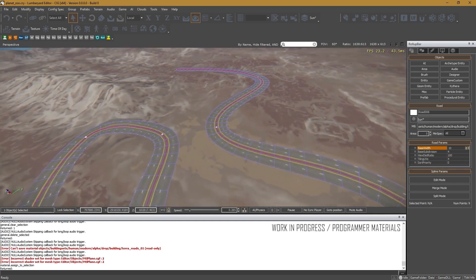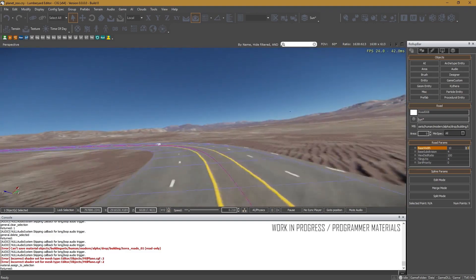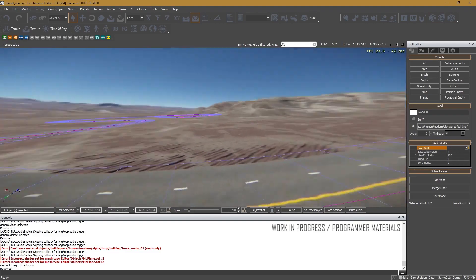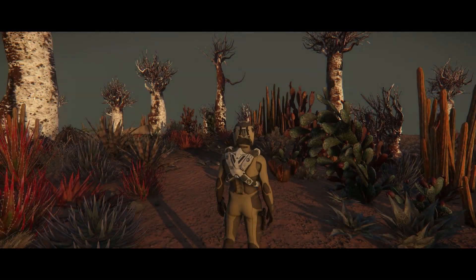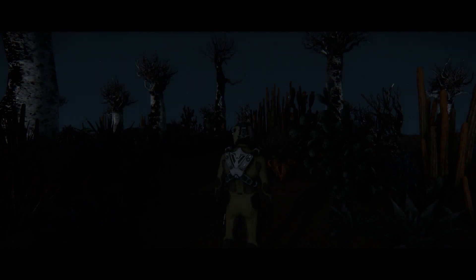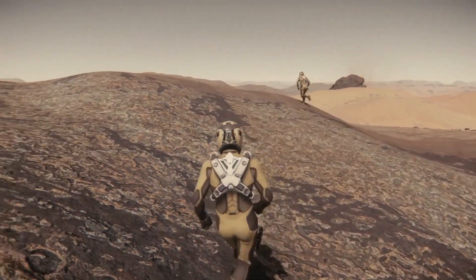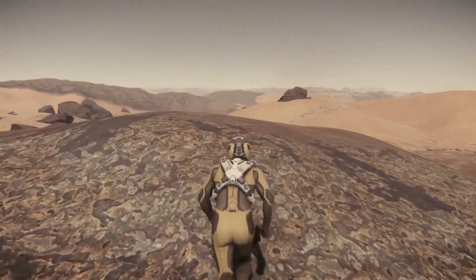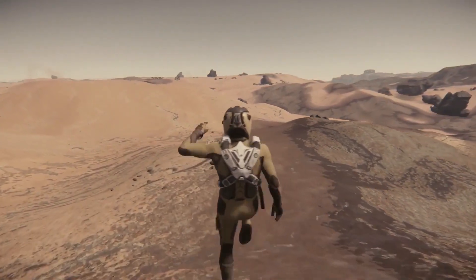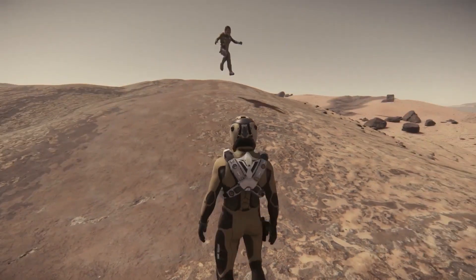We also get a look at how roads will be placed on planets using a new system that allows for speed and low resource usage with fast and efficient draw passes. The team is starting to look at Loreville, the next landing location, and Hurston is in active development — our first look at the planet, which includes a lot of cool planetary vegetation. Tech has also been working on various gravity conditions on new moons, showing low gravity and its impact on the player after a jump.